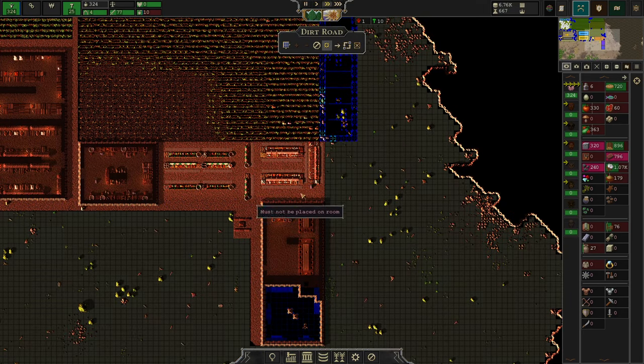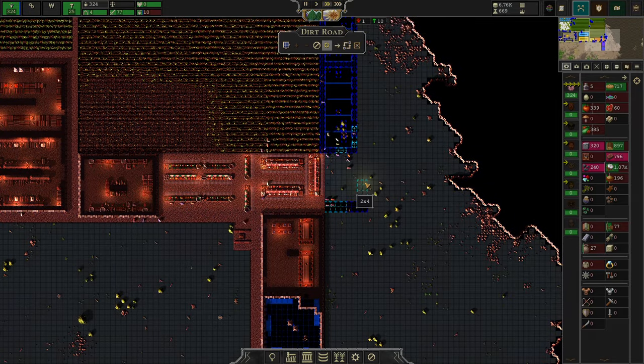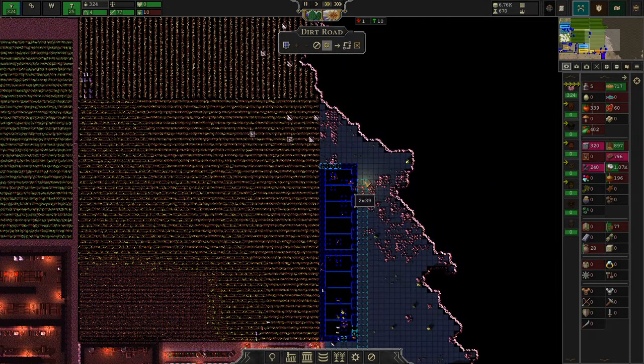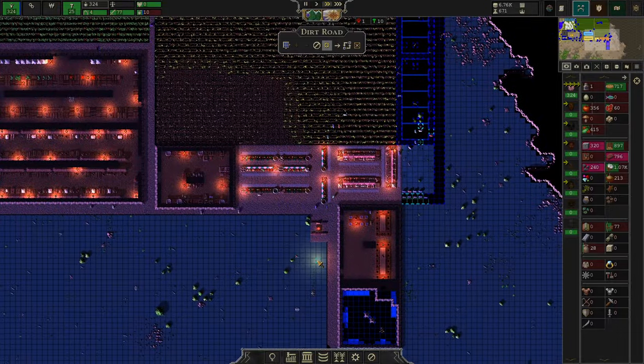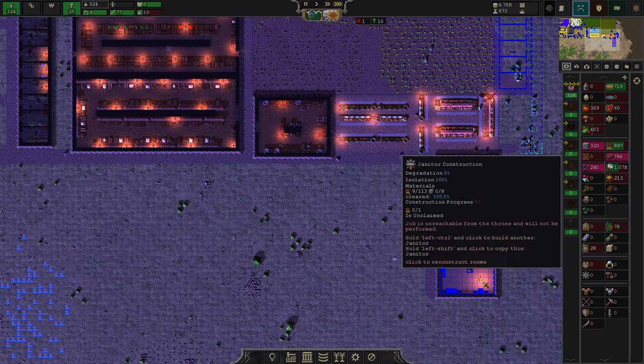Here I'm using part of the market and the food stores as extension of my road system, as everything which is dirt and gravel in this game is traversable road. It's very useful to take advantage of that.